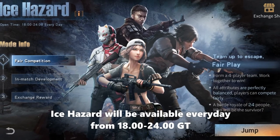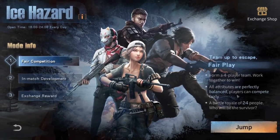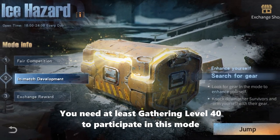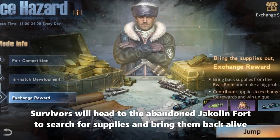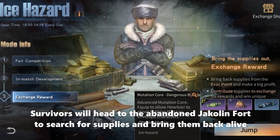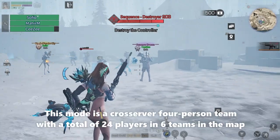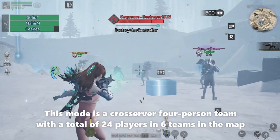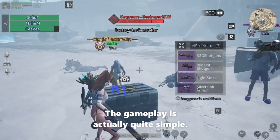Ice Hazard will be available every day from 18 to 24 game time. You need at least gathering level 40 to participate in this mode. Survivors will head to the abandoned Jacqueline Fort to search for supplies and bring them back alive. This mode is a crossover four-person team with a total of 24 players in six teams on the map.